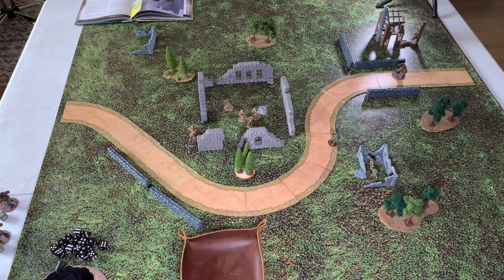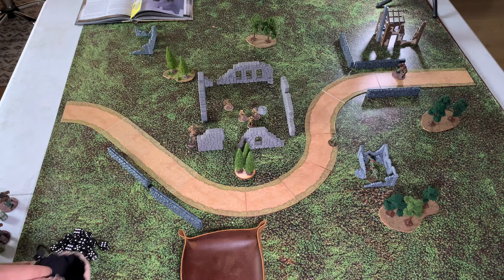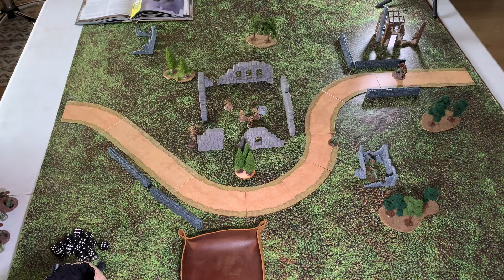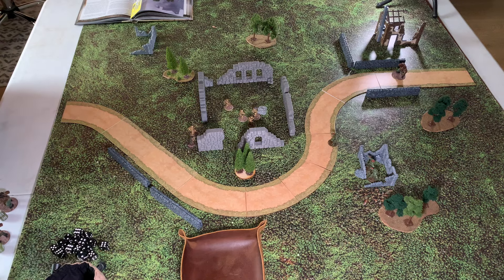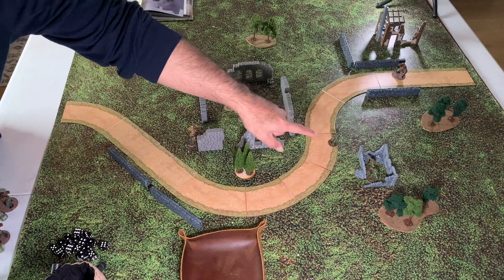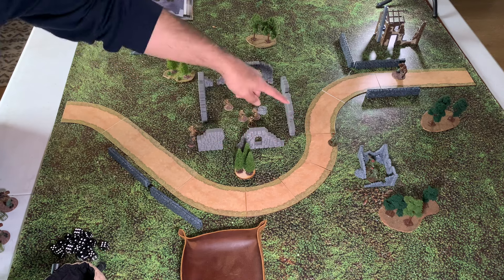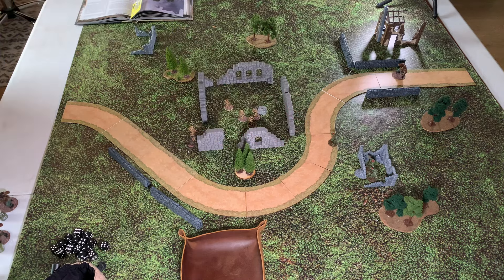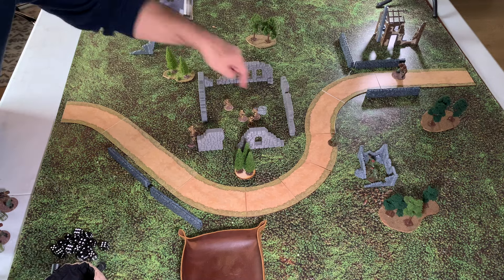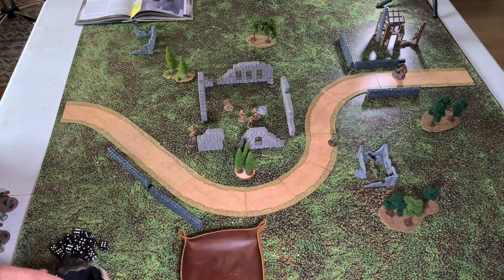Here we are at the top of turn four — this is the last turn. The lone Ursus Infantry survivor is panicking and running off. We have two of the Mark II armored figures, the Lieutenant and his bodyguard remaining for the Soviets. We've lost two figures on each side, but for the Soviets this was far more devastating than for the Germans. We'll see if the Germans can get the artifact off the board.